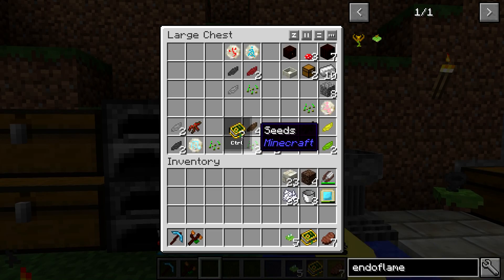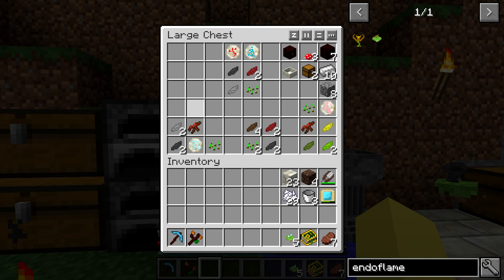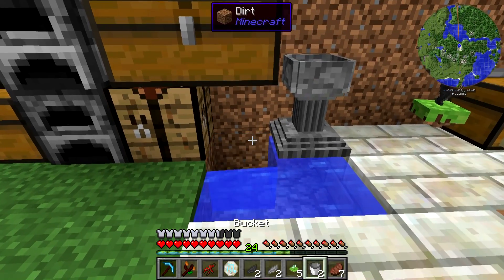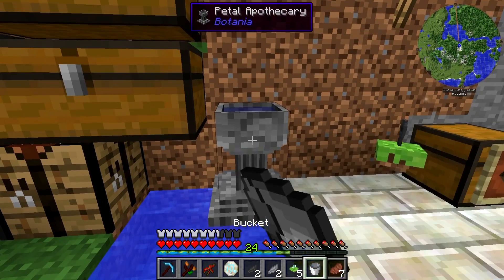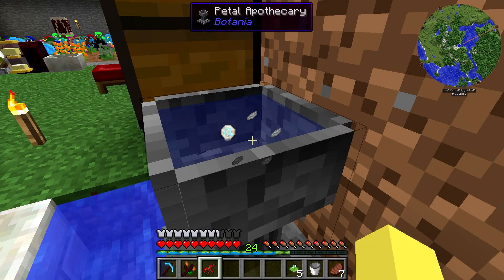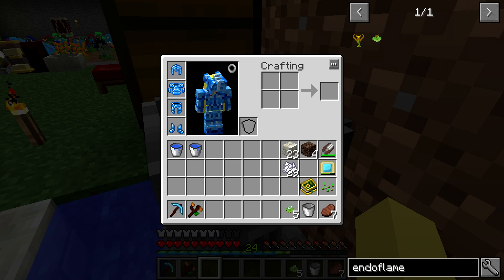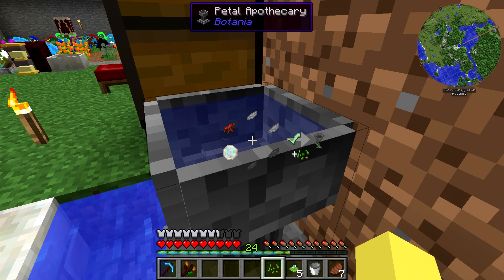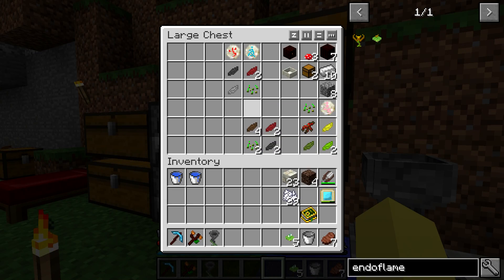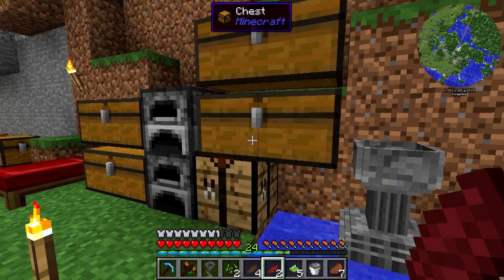We've got our floating flowers, and now we've got a lot more flowers to craft, so I should fill up a fair bit of these buckets right now. We'll toss in our gray petals, light gray, air rune, redstone root, and we will get our hopper hawk out. We are going to be using a second one just to allow time management to be a little bit easier when it comes to certain things being picked up.